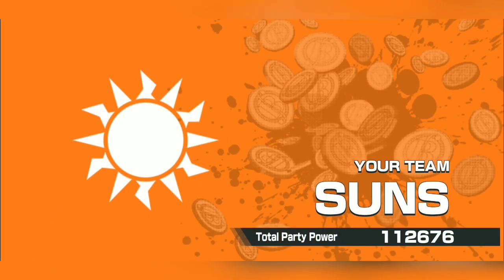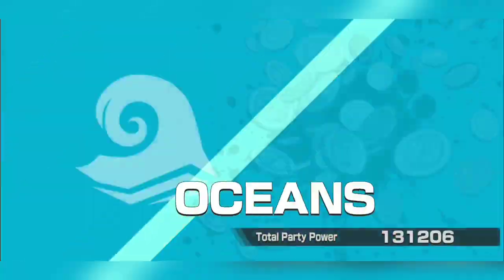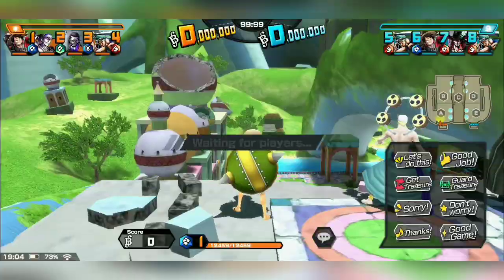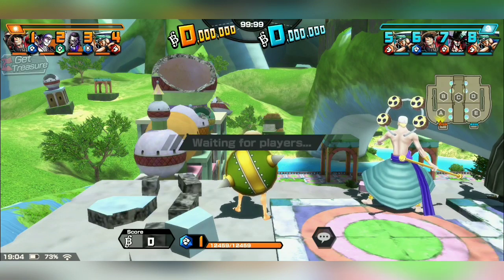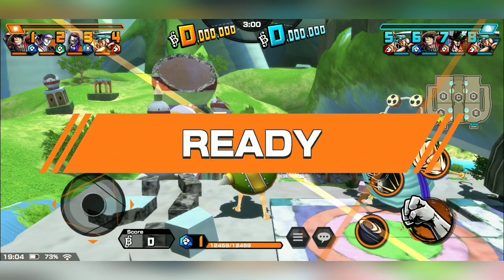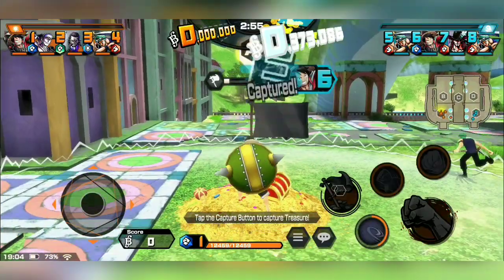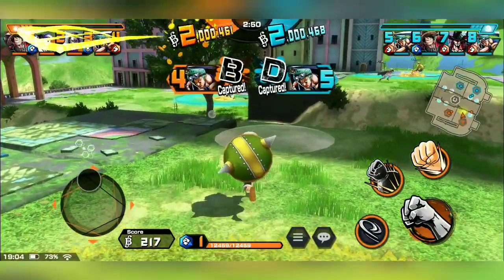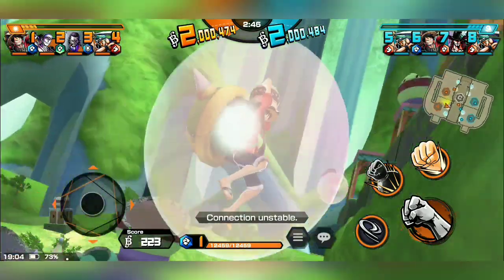Still salty about that last game. Anyway, we're going in here bringing Luffy again. Our opponents have a pretty solid team with a lot of red - I'm liking that. What I'm going to do is, once this starts up, I'm here first. I'm gonna wait, then jump down and capture A. After I capture A I'm going to bubble up and go up to smack some people in the face.